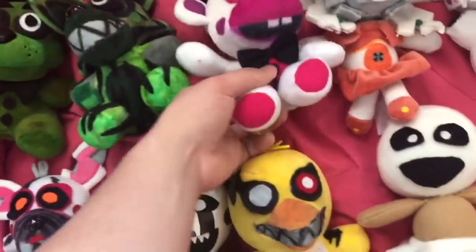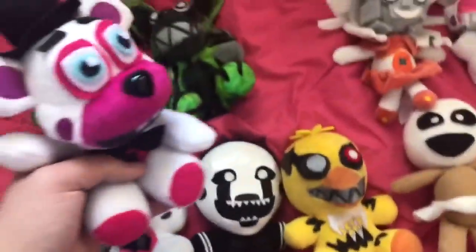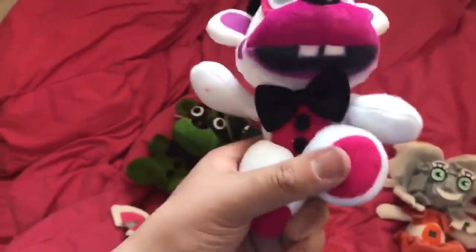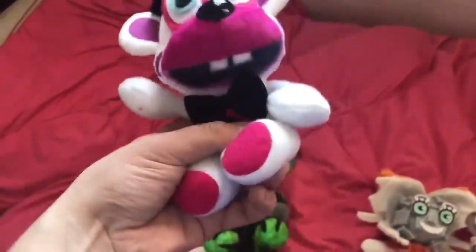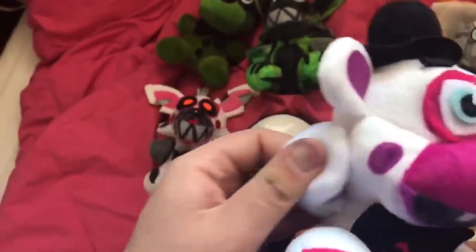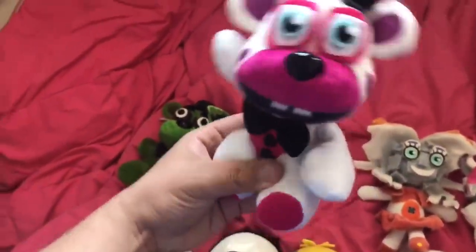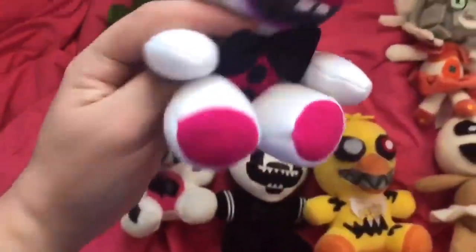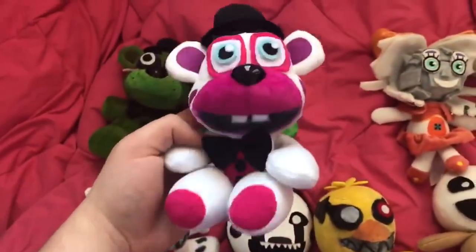Next up we have Helpy — the only FNAF 6 character out of all these ones. Helpy is pretty adorable. His legs can kind of bend down; they're really big but if you smush them down they're not too big. His arms are all bendable with wire in them. I wanted to make it look like he could be dancing, like he is in the game. He can also be posed sitting down.